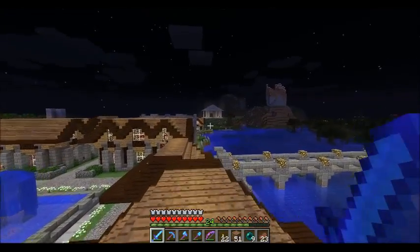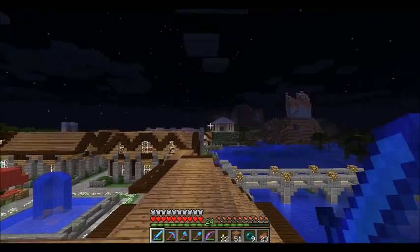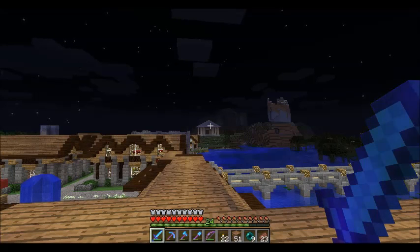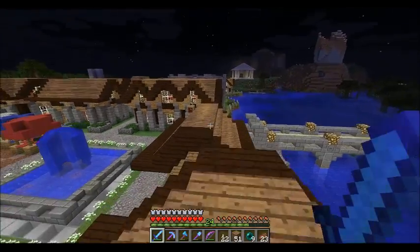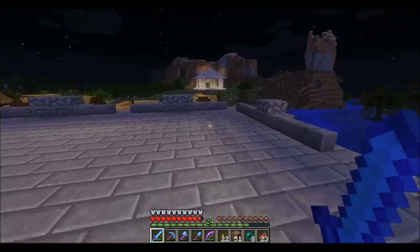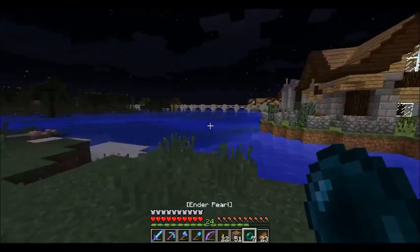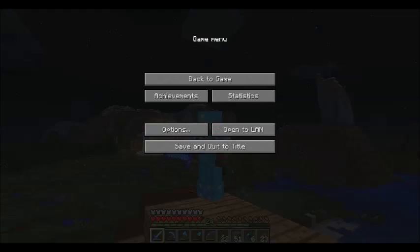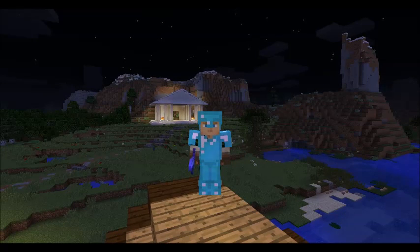Yeah, everything's been going good. Our little town's shaping up — hopefully we'll get it all done by the time 1.8 is officially released, and when it is we'll go out exploring and start building new things. I really do want to find some green dye because I decided I'm gonna make banners for every town — I was gonna name them but I think I'll just use banners to represent them. Alright, I think we're gonna call this an episode. It's been fun, we've done a lot of work, things have gone quite well. Next episode I have a special treat for you guys — I've been working on it while you guys haven't been around. Until next time, see you with something special — take care, stay tuned, bye-bye!